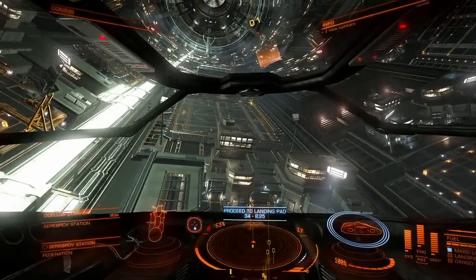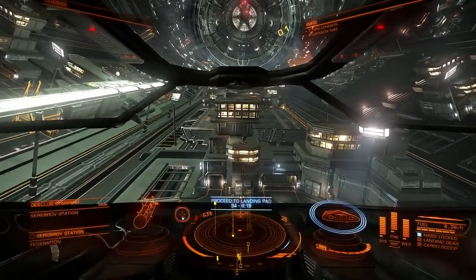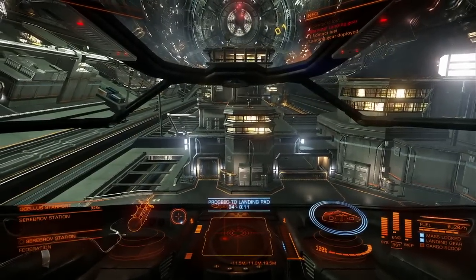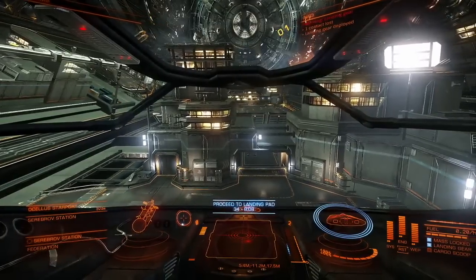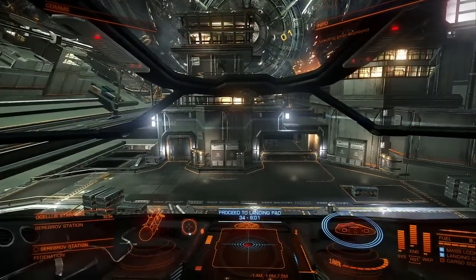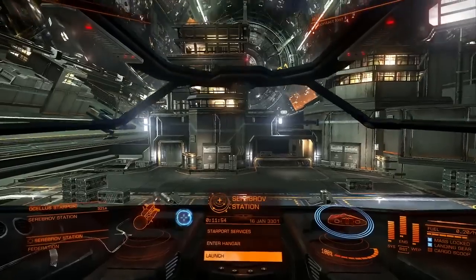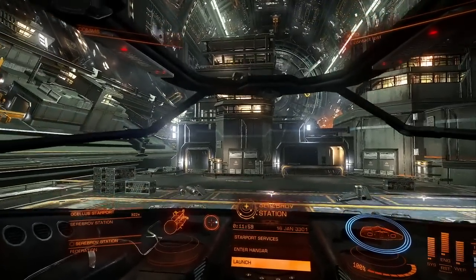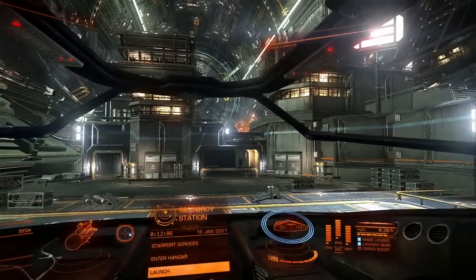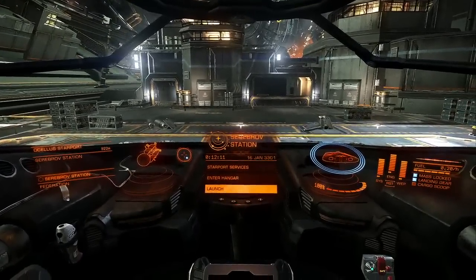Landing can be tricky but it's a lot easier with the HOTAS. You can see that little visual representation of what I'm doing — I'm just using my thrusters. It would be cool if you could see people walking around in there. Can you get out of the ship? Not yet — they say that is coming. You can do everything from outside the hangar; maybe you'd enter if there's fighting going on.